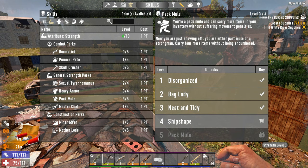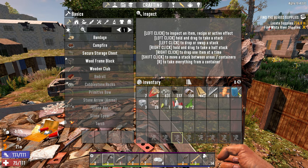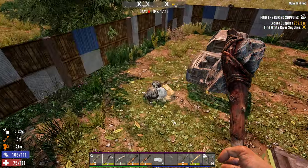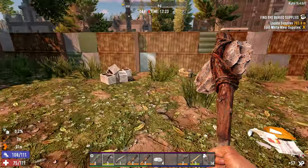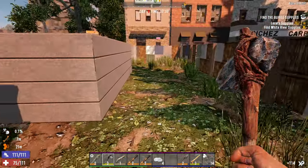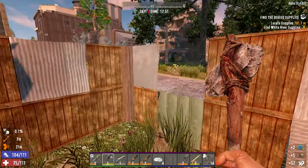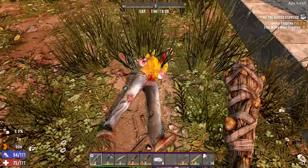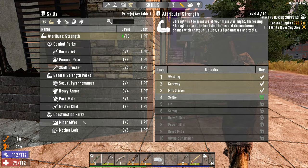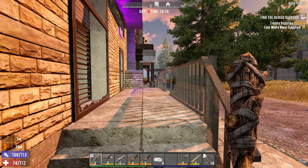I think we're just gonna go double Pack Mule. Let's see how much of our inventory has opened up - quite a bit. I think one more point into Pack Mule will open up three more. We're just short on cloth to craft some pocket mods, and that'll open up an additional three slots. Our inventory will be pretty much all the way open. Not being encumbered is incredibly helpful. There's another skill point - let's throw that into Pack Mule.